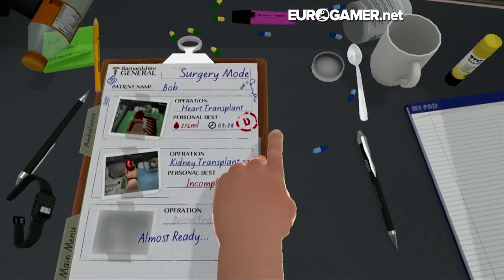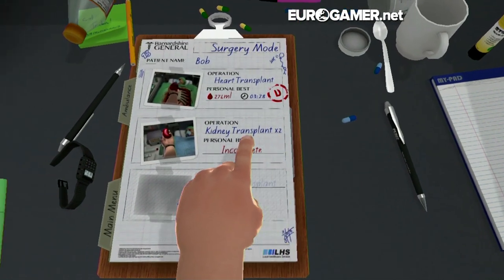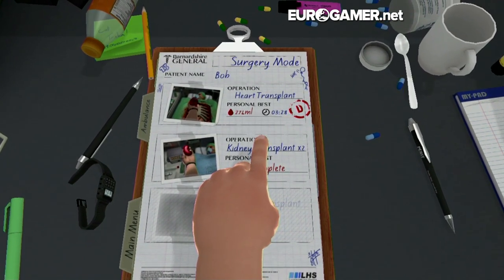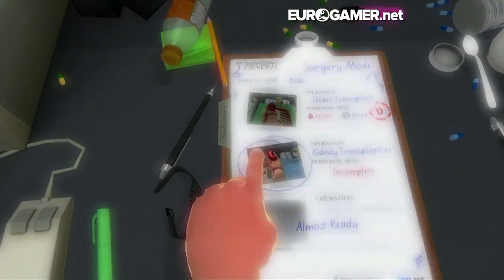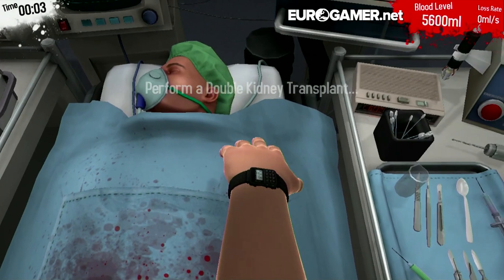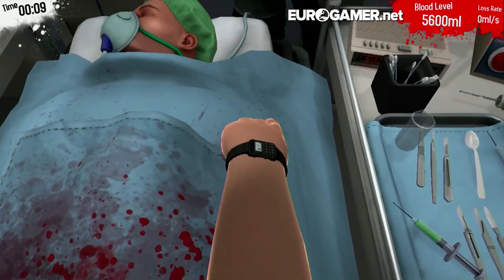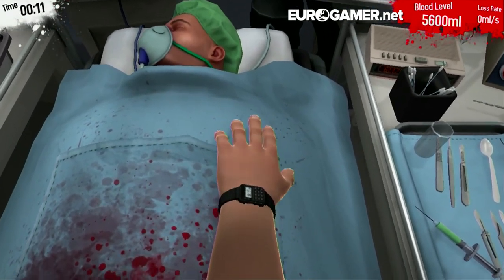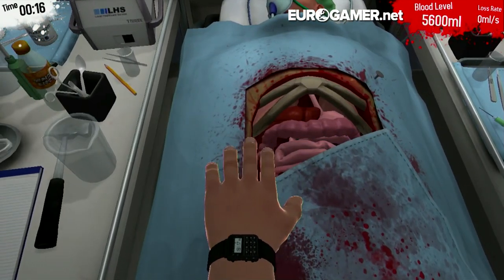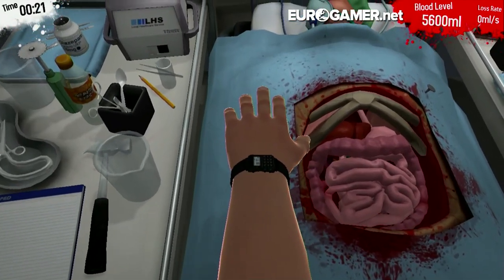I've done the heart transplant — that's the level most people have seen — and I got a D on it. So I'm going to try the kidney transplant for the first time and see how I get on with it. Let's go, Nigel. I think your doctor's on drugs and he kind of passes out there. First up, you have to get rid of the gauze covering the patient. Move the hand down, grab and pull it away. I actually made that look a lot easier than it is — the first couple of goes it's just a nightmare.